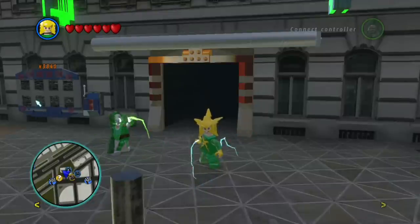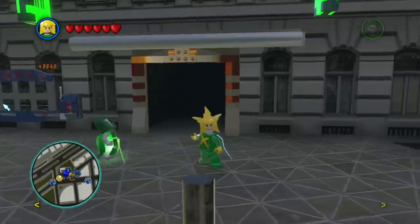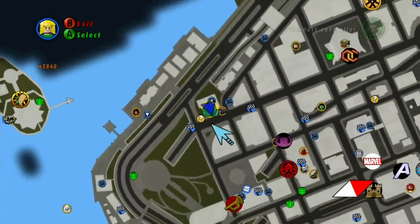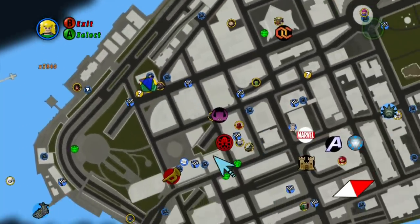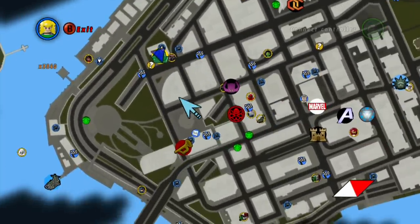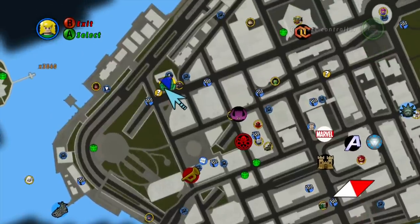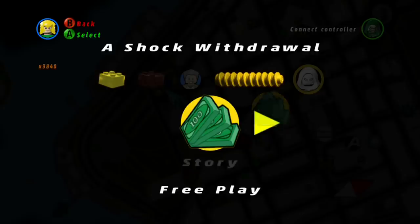Hi there guys, JojoPet here and today we're doing more LEGO Marvel Super Heroes, and this time around I'm going to be showing you how to get the Deadpool Brick. So what you need to do is come to this area here — the Daily Bugle is here, but there's a little bank here that has like money as a sign, and you're going to want to go into free play for this.